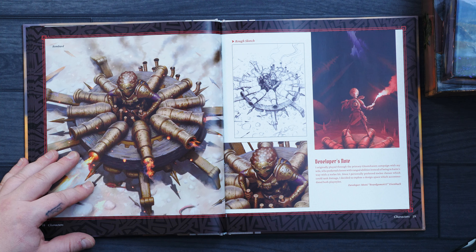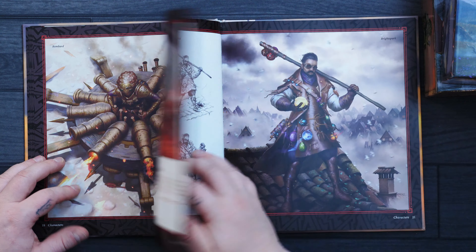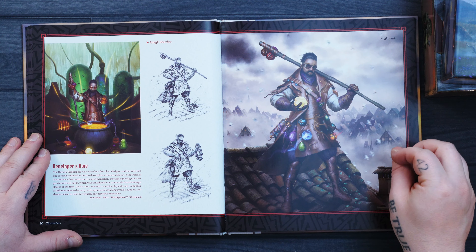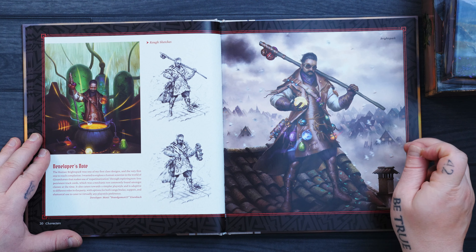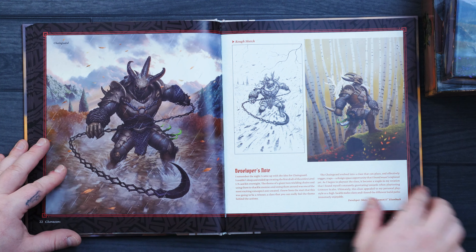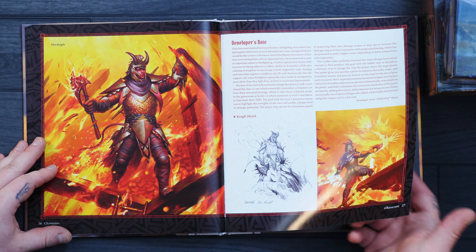Developer note: 'I originally played through the primary Gloomhaven campaign with my wife, who preferred classes with ranged abilities instead of being in harm's way with melee kits. Since I personally preferred melee classes which could take damage, I decided to explore design space with an accommodation which accommodated both play styles.' Here we have this crazy guy wielding a robot spider machine with cannons all around. The Human Bright Spark was one of the first class designs, and the very first to reach completion — exploring a human scientist using non-loss persistent tracked cards, a mechanic not commonly found amongst classes of the time, with options for both range and melee support and elemental use.